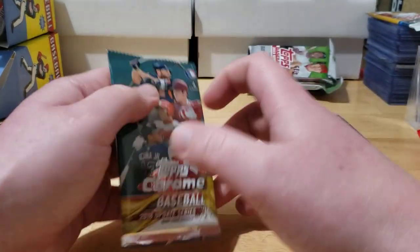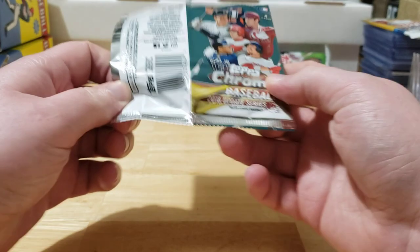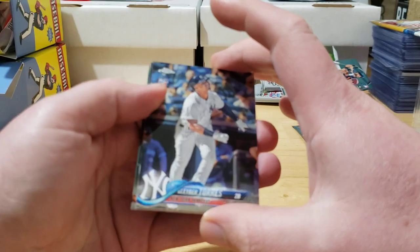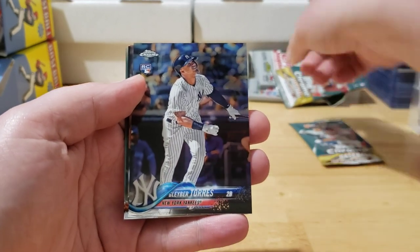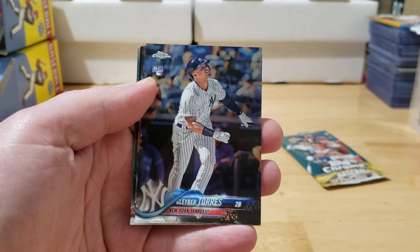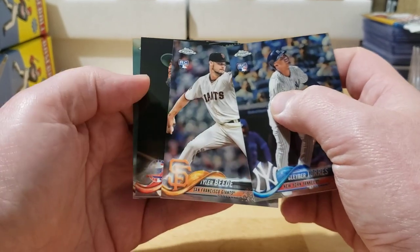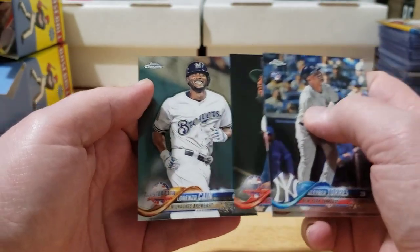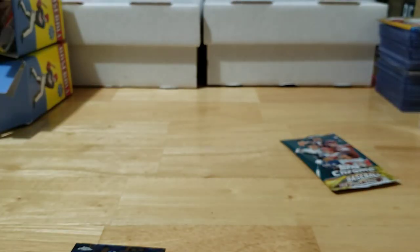Now I'm pretty excited for this — 2018 Chrome Update. Hope it doesn't let me down. Right off the bat: Gleyber Torres rookie card! That is excellent. Let me get that focused — that is cool! And right behind it another rookie card, Tyler Beede. Also Nick Markakis and a Lorenzo Cain all smiley. That Gleyber is sweet — getting that sleeved up right away before my grimy paws get it dirty.